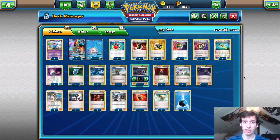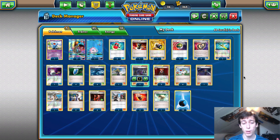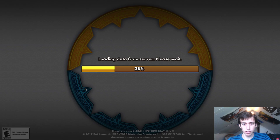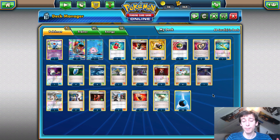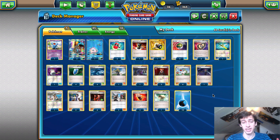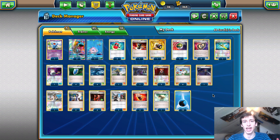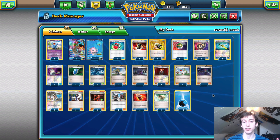Volcanion is actually a surprisingly unfavorable matchup, even though people assume type advantage helps. Volcanion can one-shot you very easily, and it has very good energy recovery with Volcanion Fisherman, Energy Retrieval, etc. You can never really energy-deny them enough. Without Max Elixir and Energy Switch to ramp up a Lapras quickly and one-shot their threats, it's a really tough matchup.